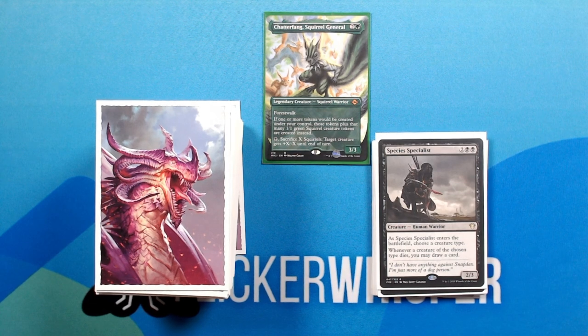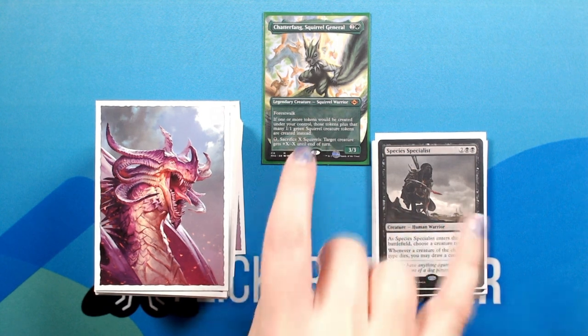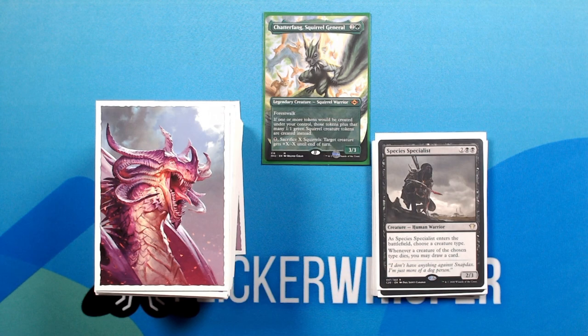Species Specialist — two black black for a 2/3 Creature Human Warrior. As Species Specialist enters the battlefield, choose a creature type. Whenever a creature of the chosen type dies, you may draw a card. This one also lends itself to that activated ability on Chatterfang, and you get a little extra benefit.